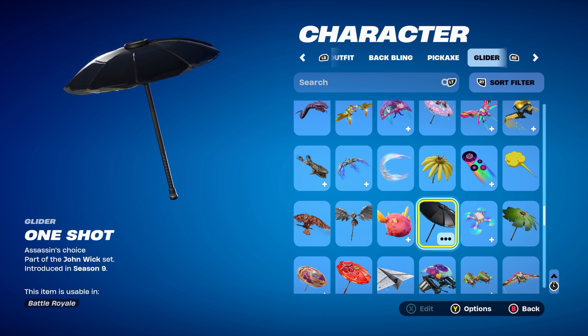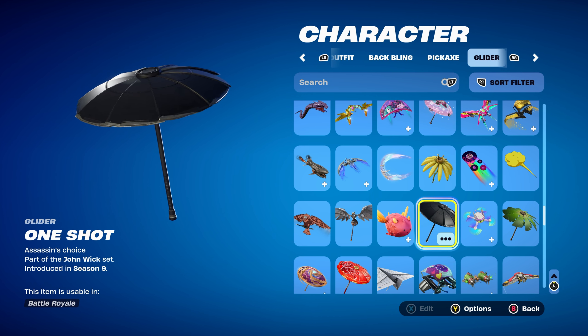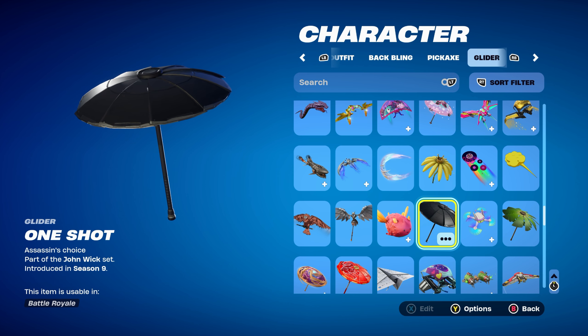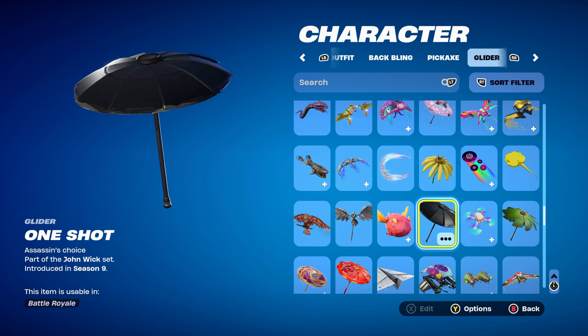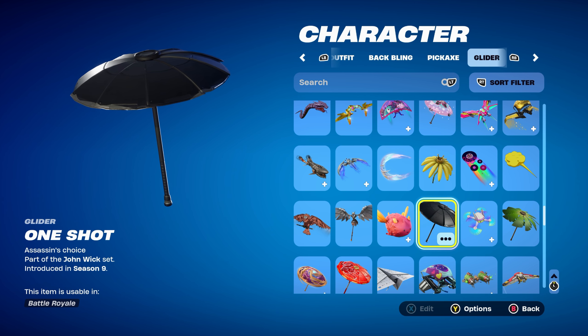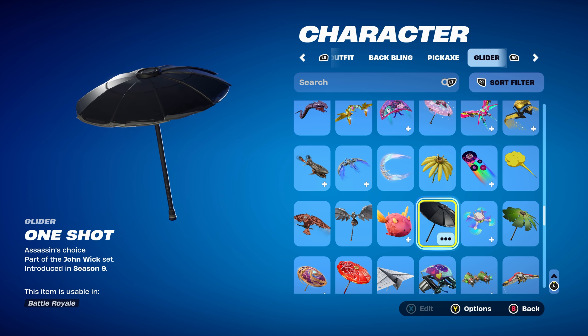The glider for the first of five combos is One Shot, which is part of the John Wick set introduced in Chapter 1 Season 9, using it for the fully blacked-out design. But if you don't have this glider, you can use any other umbrella or glider that's black — it would work nicely. You get this umbrella for getting a Victory Royale in the John Wick Bounty LTM in Chapter 1 Season 9.